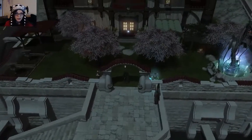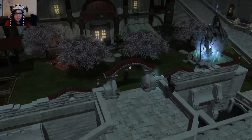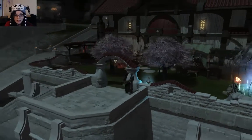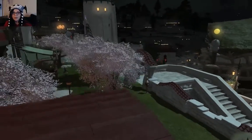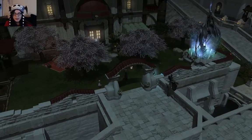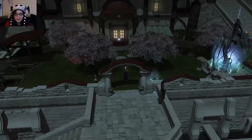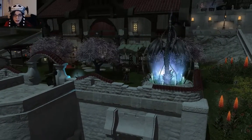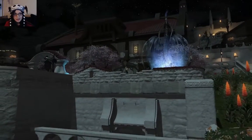So, front yard — I love the cherry blossom trees. I love this whole Limsa Lominsa area and the fact that this is like beachfront property, so cool. I wanted a house here but there was nothing available when I had the money, so I'm stuck in the Goblet. Let's go over here — it's kind of dark outside. I guess I picked a bad time of day to do this, but at least the stars are pretty.